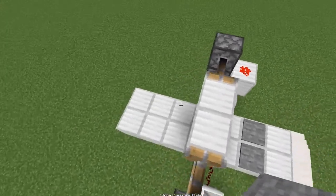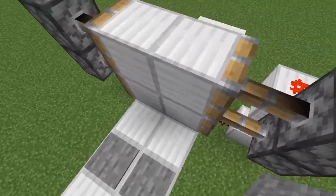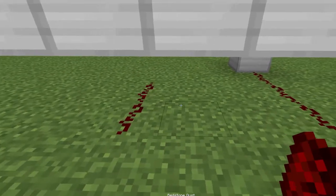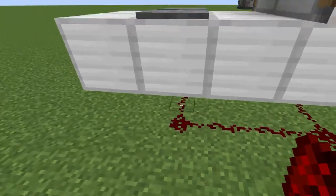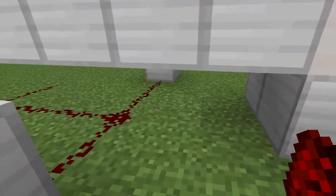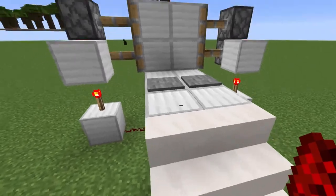Next, you're going to figure out where you want your pressure plates to go. If it's farther than one block away, then you're going to need to use repeaters, so I would suggest just putting it one block away. Connect them together with redstone dust underneath the pressure plates, back to this line, and then again redstone dust next to these pressure plates.